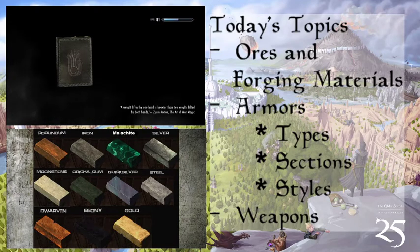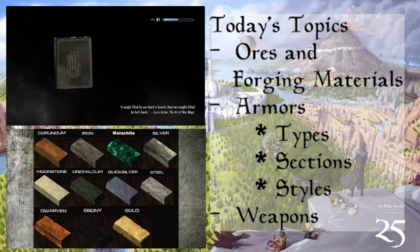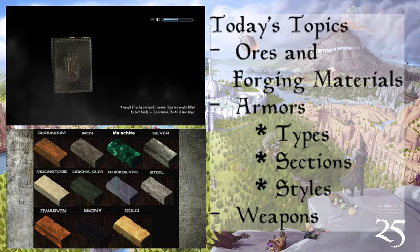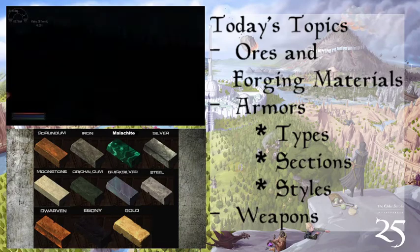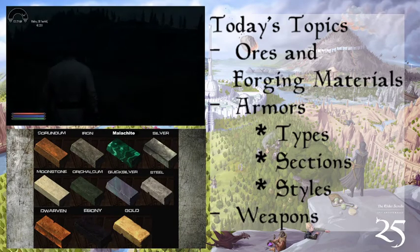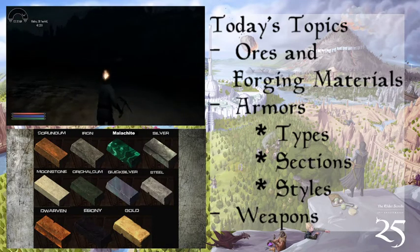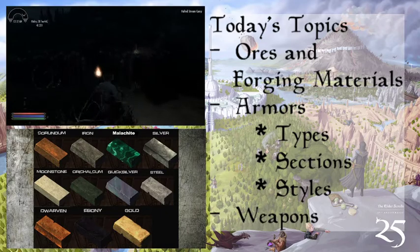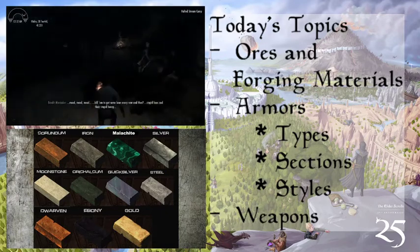There are of course many more, ranging from Adamantium — the rare illustrious silvery metal that is really heavy, used to make armor and weaponry, and also used in alchemy. A lot of the materials you see here were actually alchemical ingredients in both Arena and Daggerfall, which is kind of interesting.